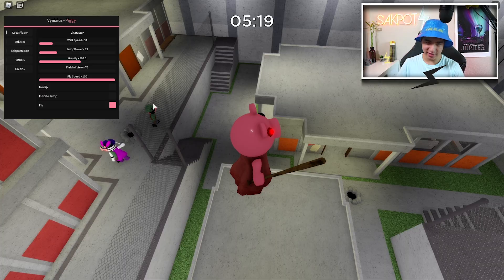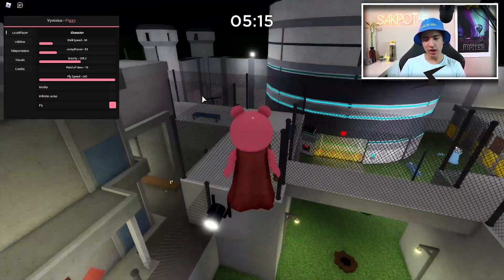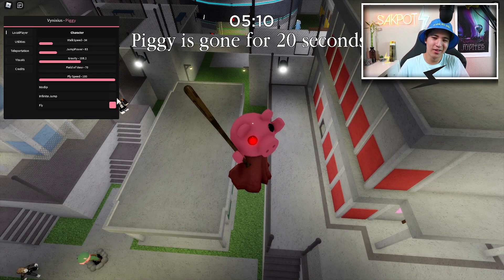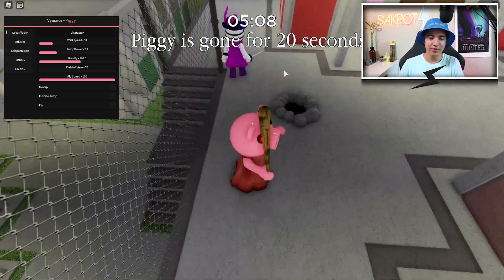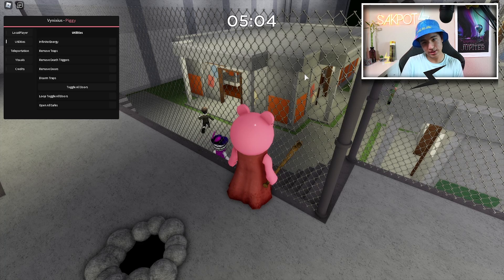You know what fly is — once you turn on fly, you just walk around normally except it's in the sky. Anyways, that's all for local player. We also have utilities, which is the next section, so let's move on to that.